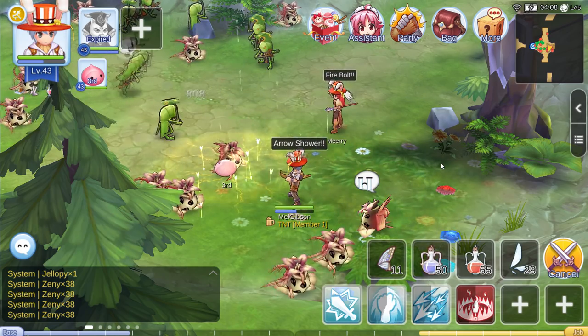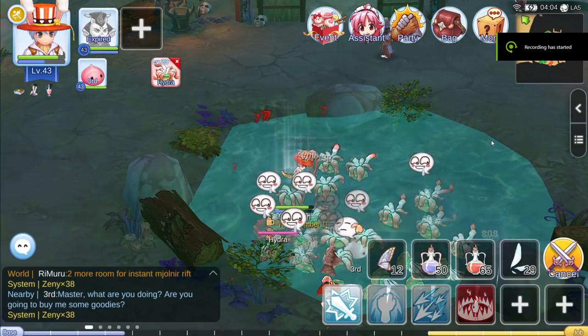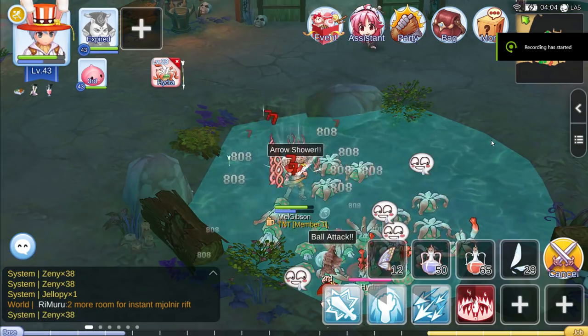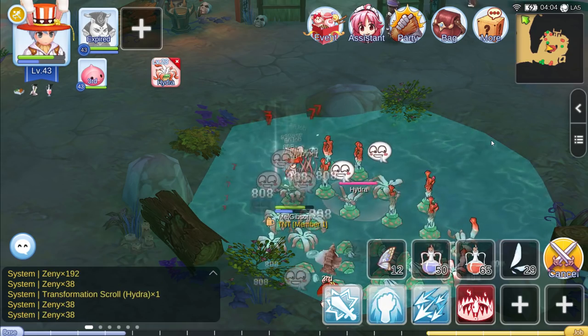Your second option is to go to Pajon Cave F1 and kill Hydras. This will be considerably faster than Madragoras, but the loot is, well, shit.